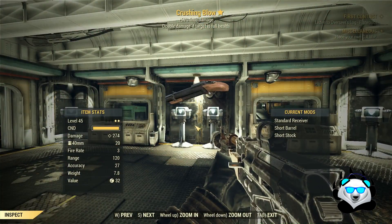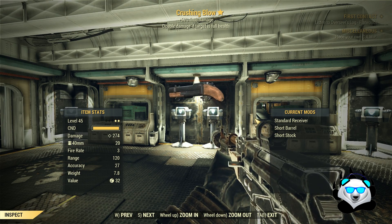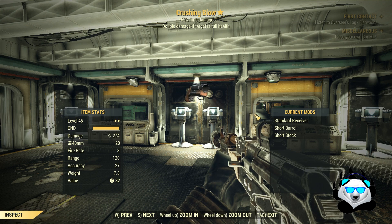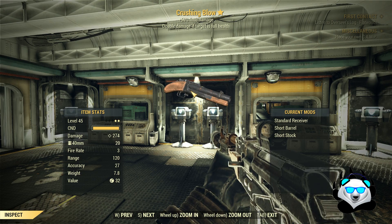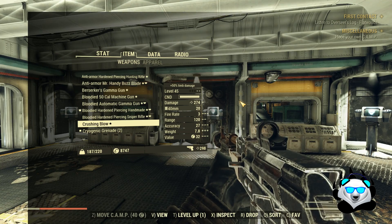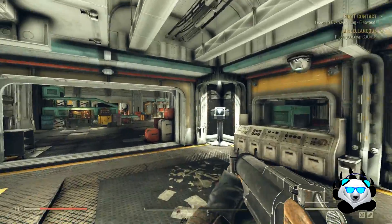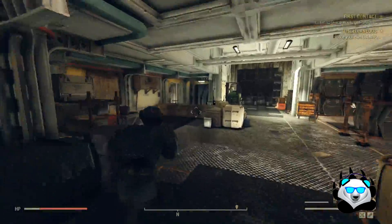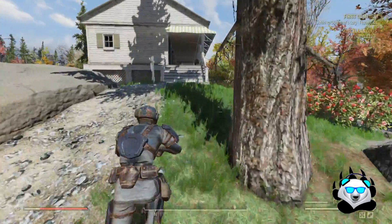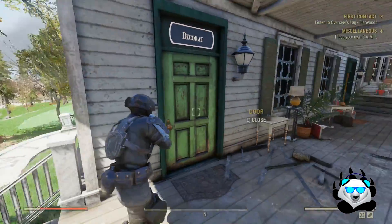The next weapon is the instigating 40 millimeter grenade launcher. The reason I don't call it by name is that it uses the trait instigating, which only works when a target is at full health. This is something you could have found in the wild. I personally think it's a bit of a downer because of a few issues.